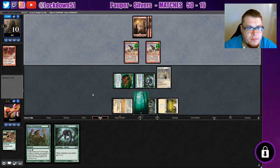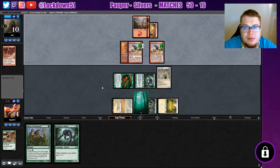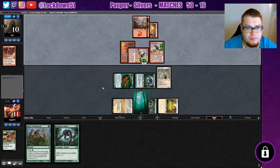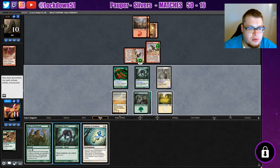So mono red heroic — is that what we're seeing here? It's very interesting, or is this just like a red deck wins version? Red deck wins heroic, I don't know. So that'll get a little bigger, holding the other one back. We got a Journey — that's nice.